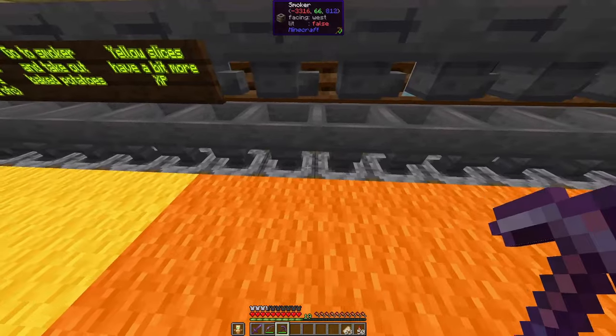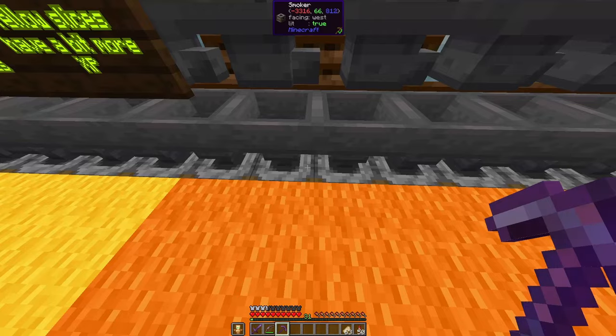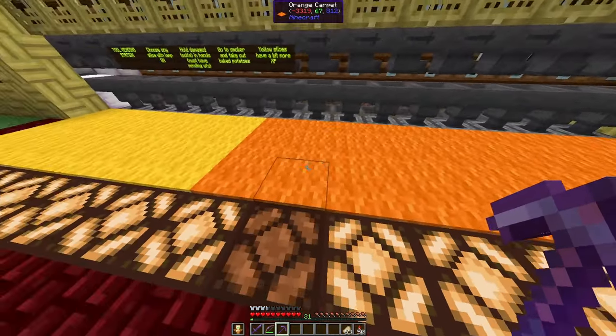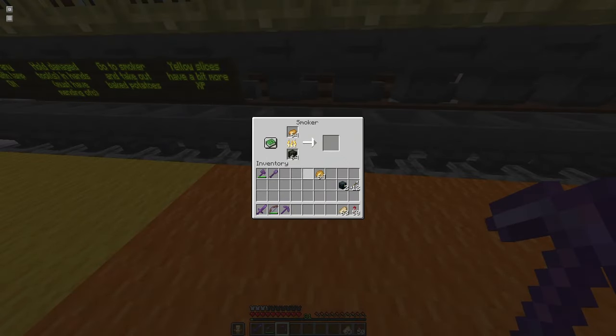So all I do is I hold the tool in my hand, go here, take out the potatoes, and I get the XP. Everything is fully mended. And then the lamp goes off, indicating that this furnace is not ready, and the furnace will start smelting potatoes fully automatically until the XP are restored.